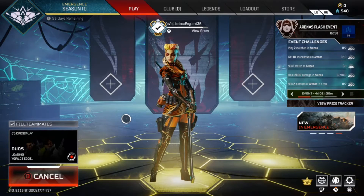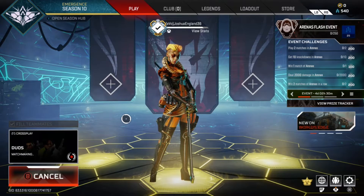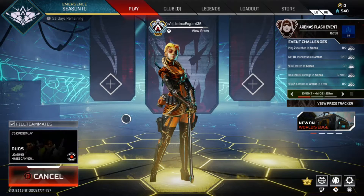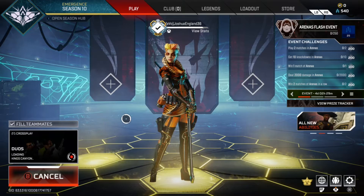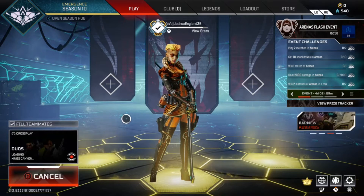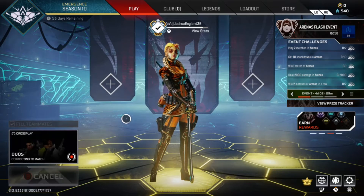Now you guys know there's a bit of time between you and connecting to the server, but this is very, very easy to do. Just wait until the last 10 to 20 seconds until the map changes from, say, World's Edge to King's Canyon, King's Canyon to Olympus, whatever, and it should try to connect you to a game in, for example, World's Edge. But then because the timer switches,